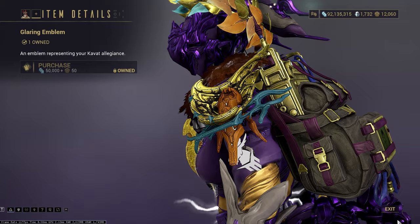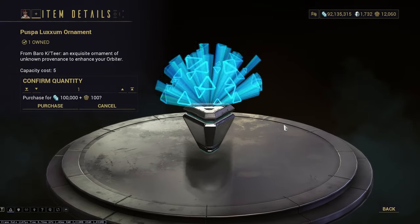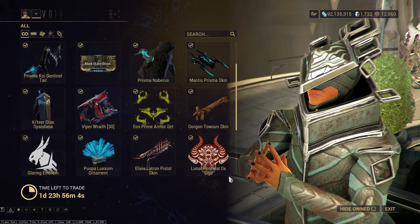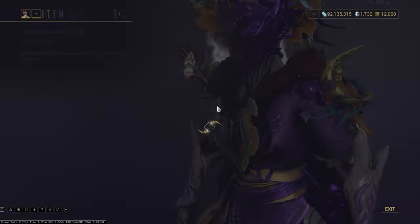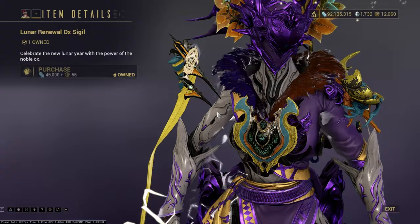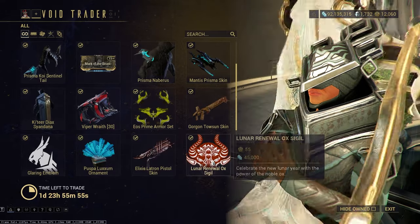We have the Glaring Emblem of the Kubrow, and this cute little ornament if anyone cares to decorate with those. We have a Latron pistol skin, and then we have the Lunar Renewal Ox - and I can barely even see it, so who cares.